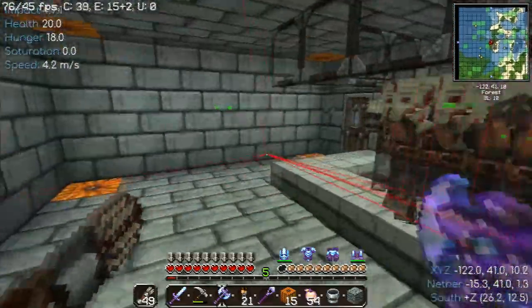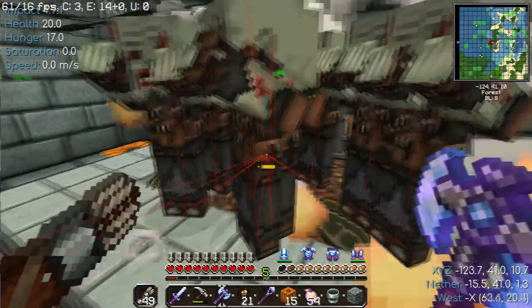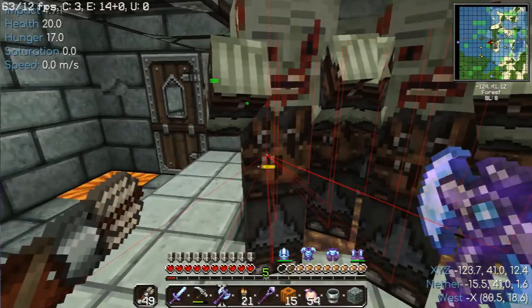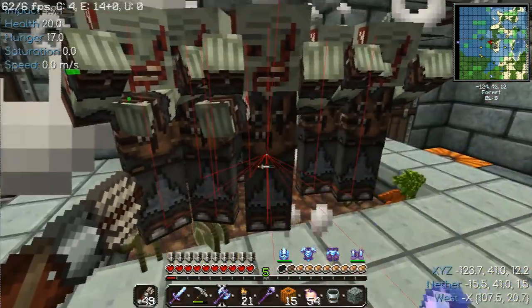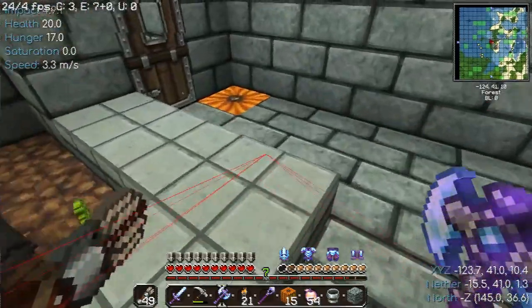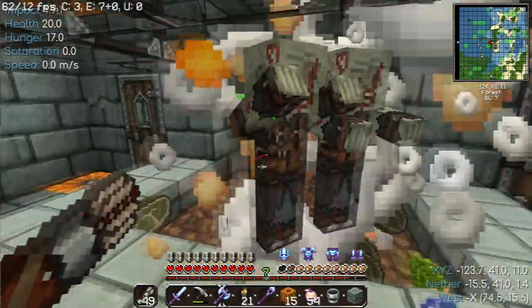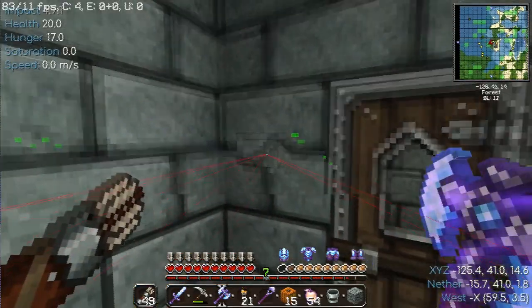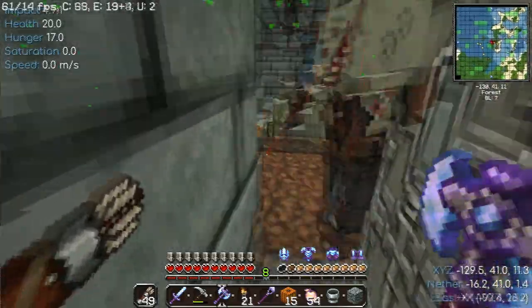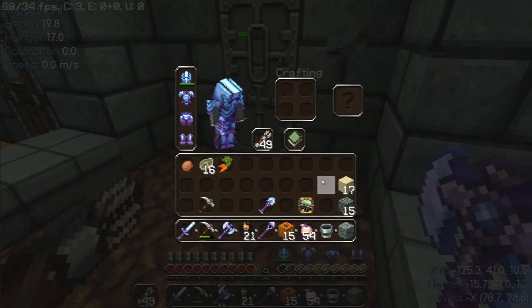I can hit the zombies from here and dispatch them — sometimes it takes a bit. I've used glass and smooth stone half slabs to prevent the zombies from getting at me, but baby zombies still can. I use a button and a pressure plate, and my thorns armor takes care of them. And I got potato and carrots — that's how that works.